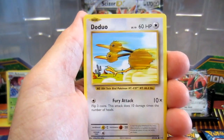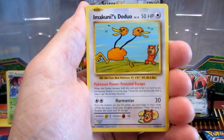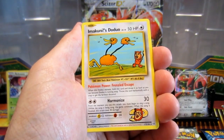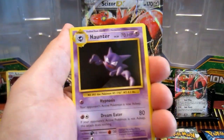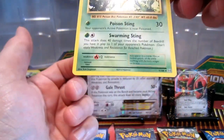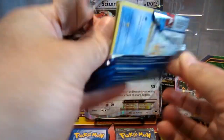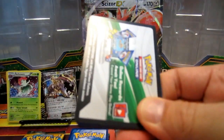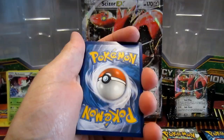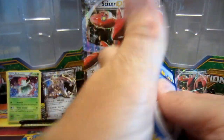Cards from this pack: Nidoran, Ponyta, Doduo, Pikachu, Metapod. There's a Doduo — that's a good one. A Haunter, a Metapod Reverse, and a Beedrill. Man, I love chasing bees outside — whenever there's bees outside you can find me out there with a badminton racket in the summertime chasing bees that are trying to come in the garage and make nests. I'd rather do it like that than with Raid.